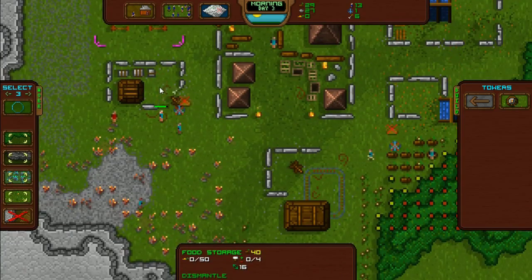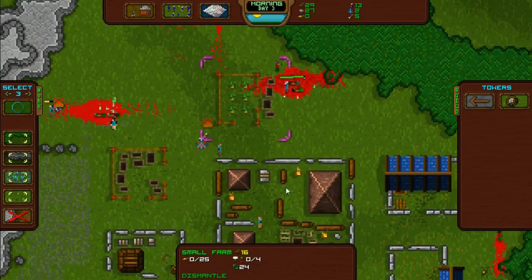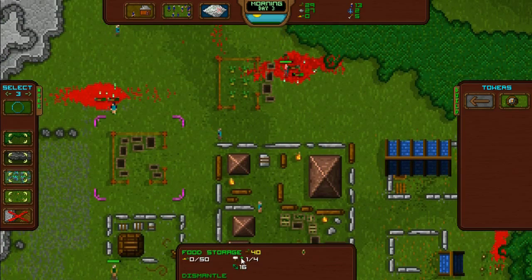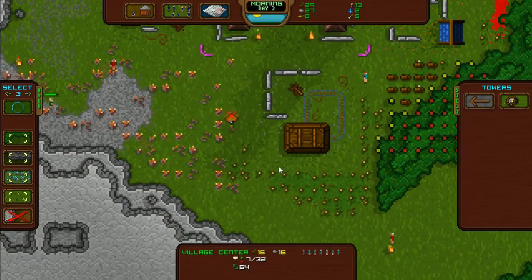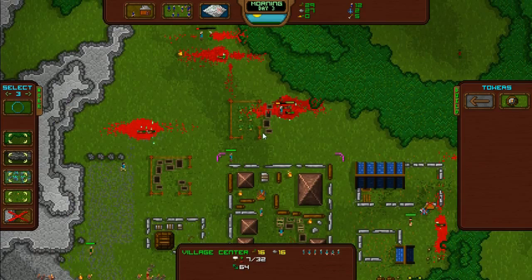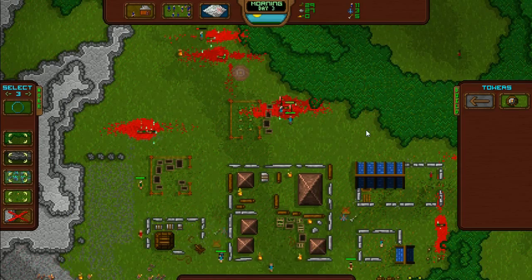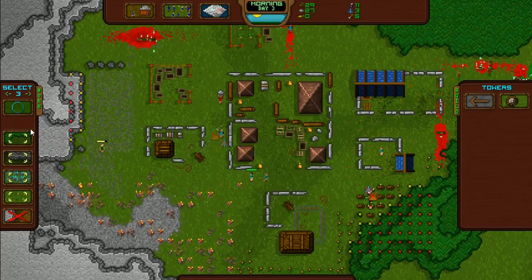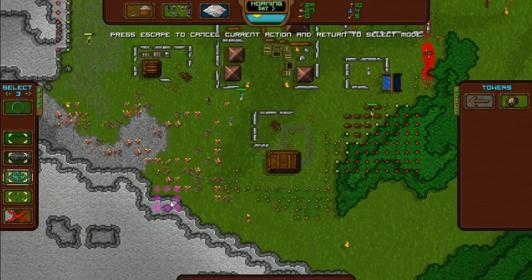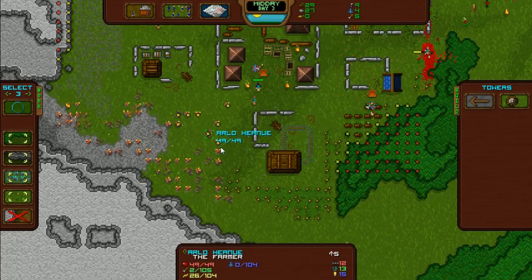Yes! Food storage is ready. One, one, one, one — what, zero? Oh dear. One, one — I'm trying to get at least one person in all my buildings. Let's build a fire tower here. One at a time. Let's see if they go for the crystals now — yes, I think he's picking them up.